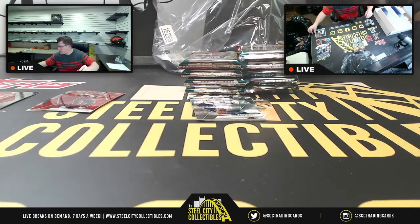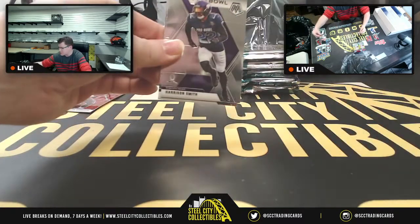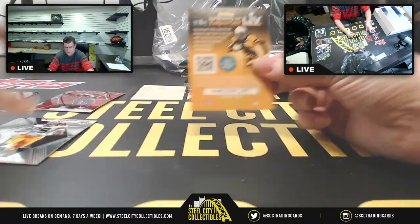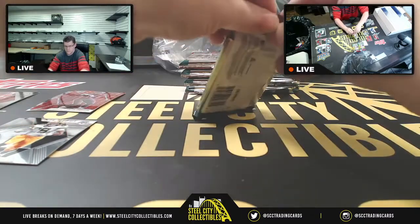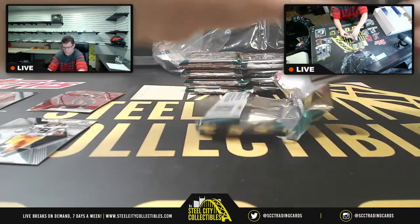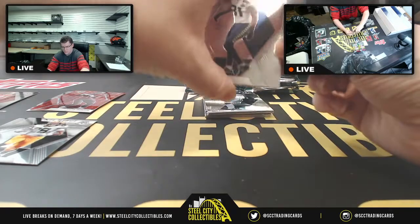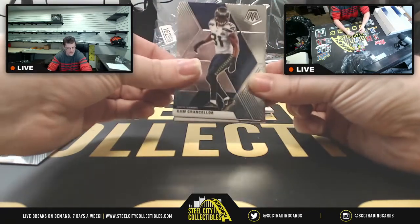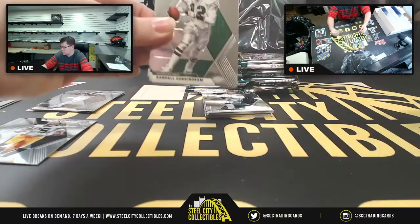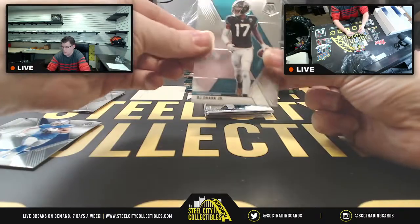Joe Burrow already out of the first pack. Also Kenneth Murray for the Chargers, Harrison Smith, and A.J. Dillon. It's veterans then prisms then rookies — that's how they organize the pack. So you've got Cam Chancellor, Jared Cook, Yonet, Randall Cunningham, T.J. Hockenson, D.J. Chark Jr.